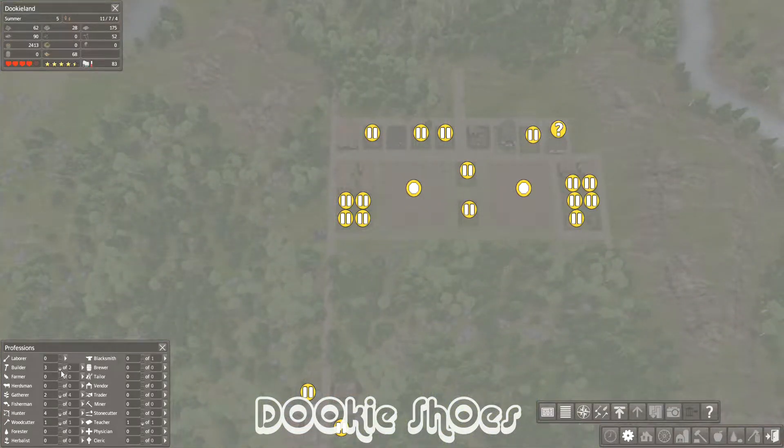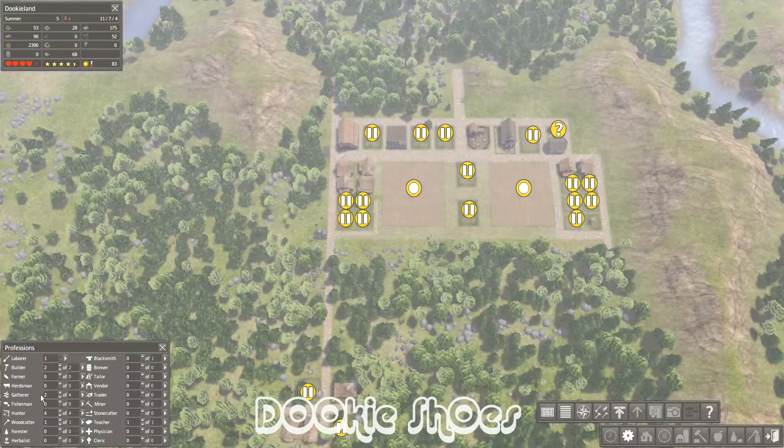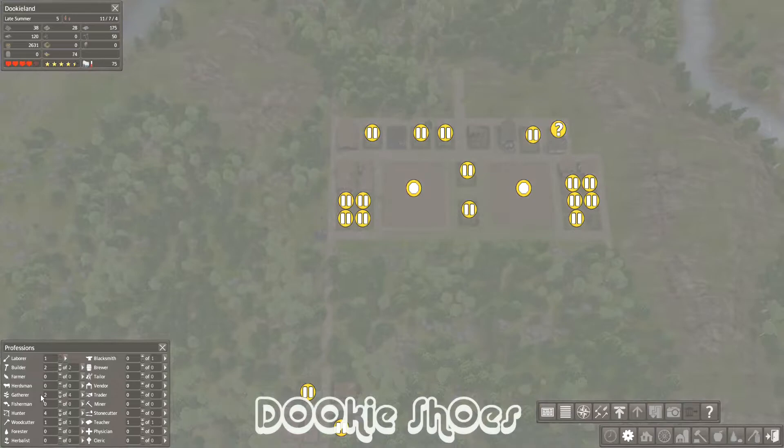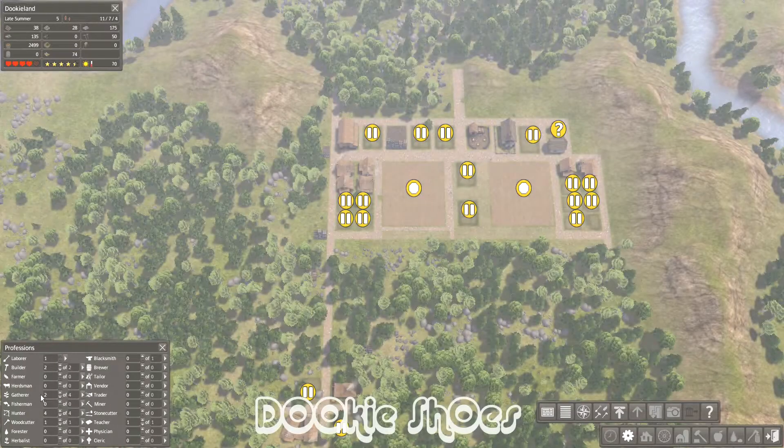Even though I don't have any seeds yet, I just lay out my farms so that citizens know where they're traveling or what they need to work around. I also have a lot of things paused so that when I need to, I can just click and unpause instead of having to rush in and place them.